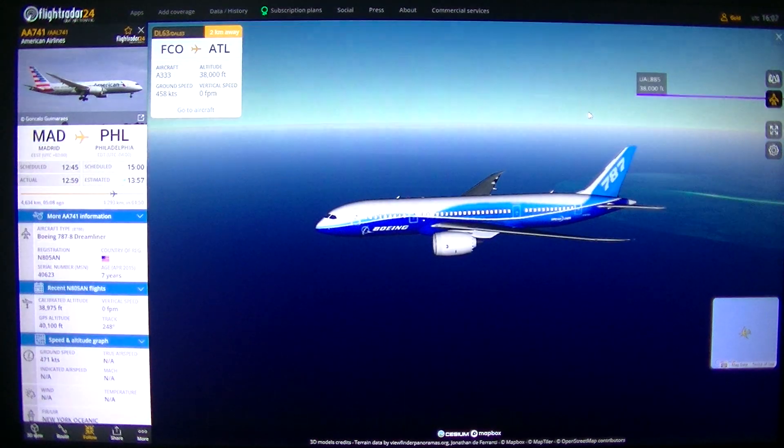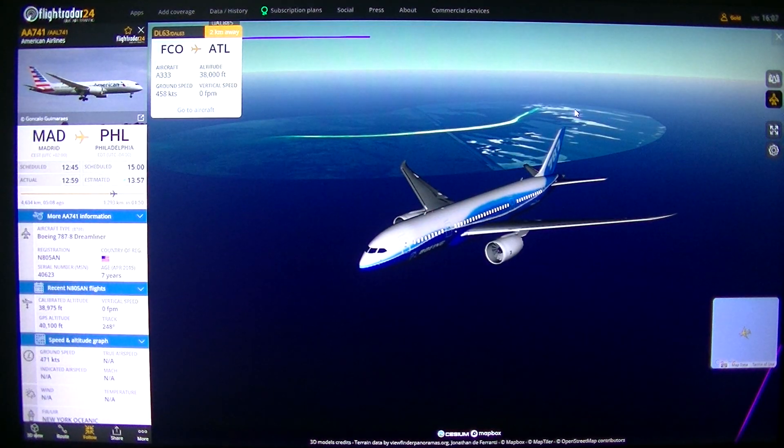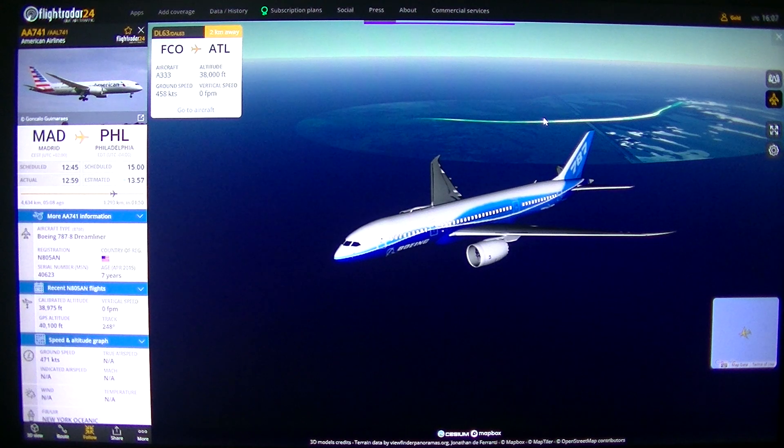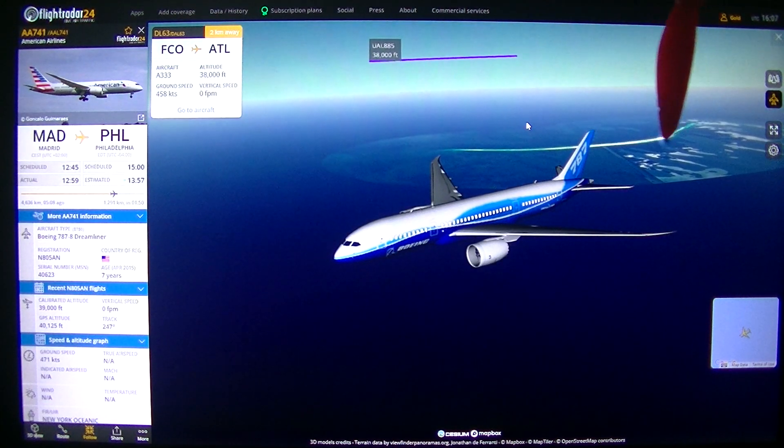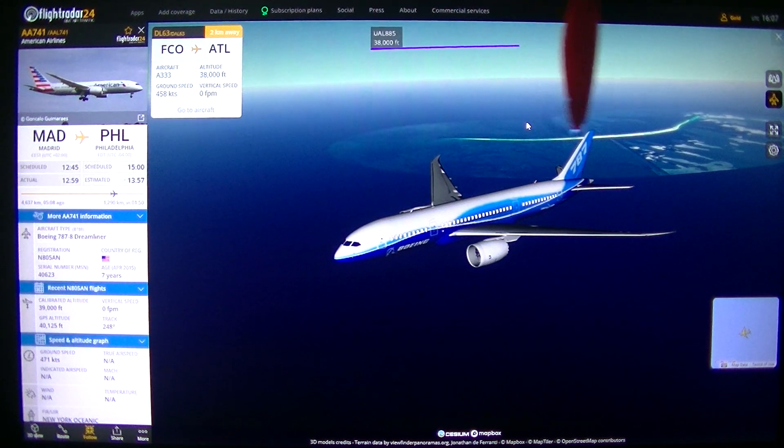Yes, we have this small island there — Sable Island. I'm not sure if there's a small airfield, but there is something down here. I'll have to look at Microsoft Flight Simulator — there is something down there.